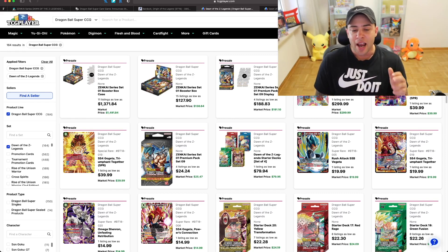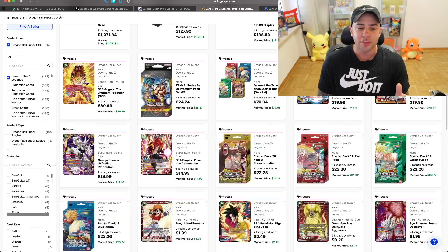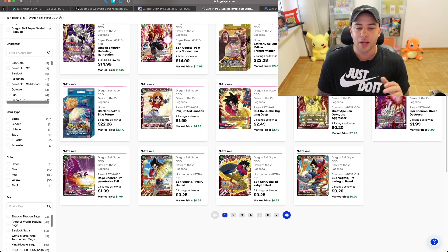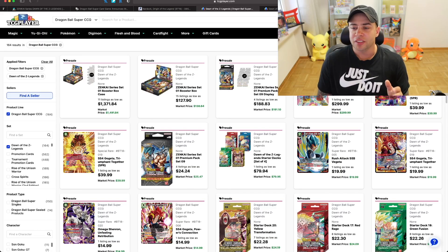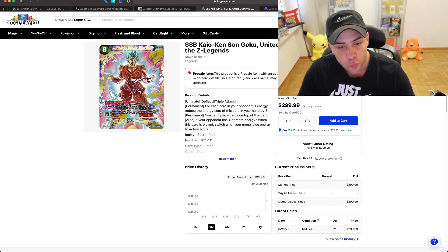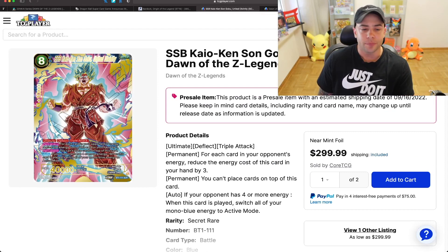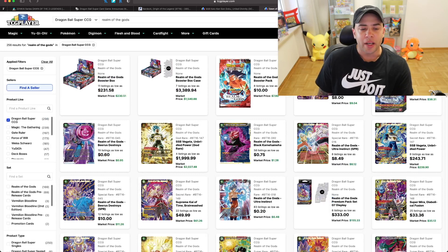Moving over to TCGplayer.com, you can also pull a lot of spoilers and see cards not shown on the other site. There's a secret rare — SSB Kyo-Ken Son Goku United Division SCR from Dawn of the Z Legends — going for $299. Many cards on the list are between $15 and $30, with commons around a dollar or 20 cents. There's also a really nice card going for $300 right now: the SSB Kyo-Ken Son Goku United Divinity secret rare — a beautiful card where the pink clashes with the gold and cloud blue.